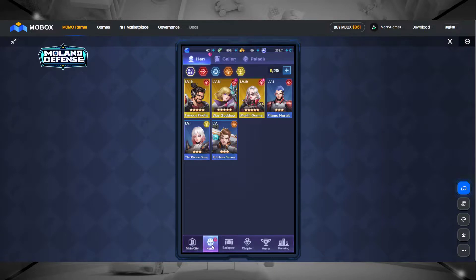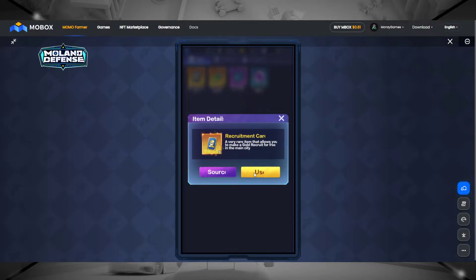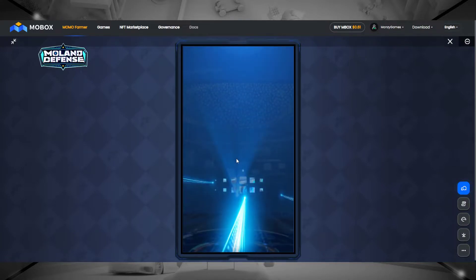If you click on your backpack at the bottom, you'll see a euro recruitment card. If you click on this and use it, you can actually get fragments of a euro or actually get a full euro — it really depends on what you get. I'm going to recruit once and let's see what we get.